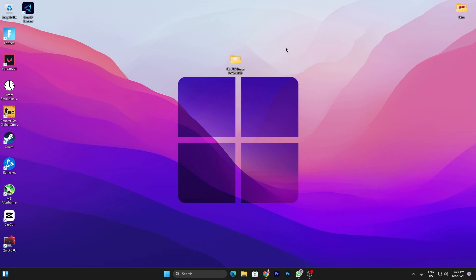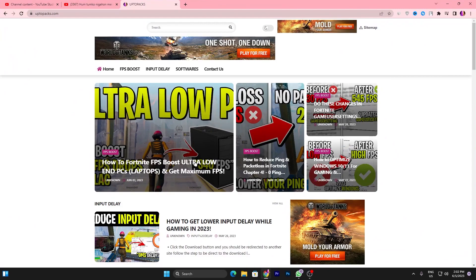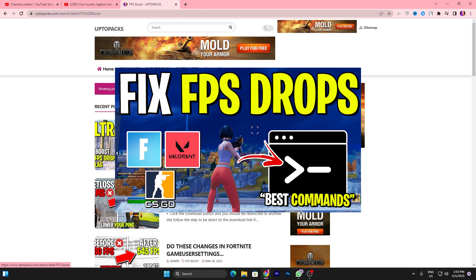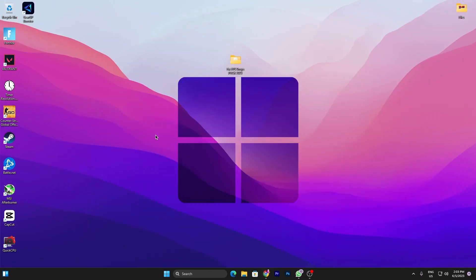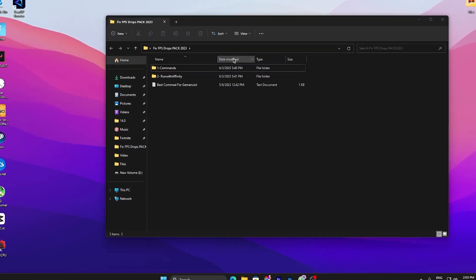In the next step, you need to download the FPS drops fix pack on your PC — link available in the description. Open up the website from the description link, go for the 'FPS Boost' tab, and find the article matching this video's thumbnail. Open that article, scroll down, click the download button, and download this pack. Once downloaded, double-tap to open the folder.